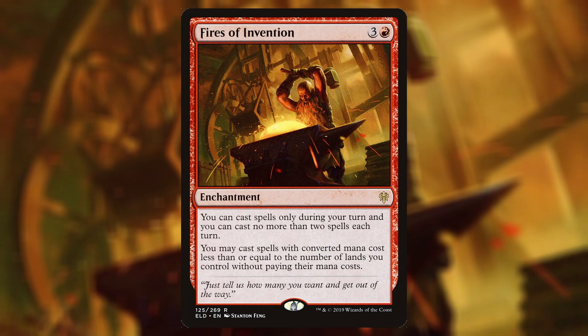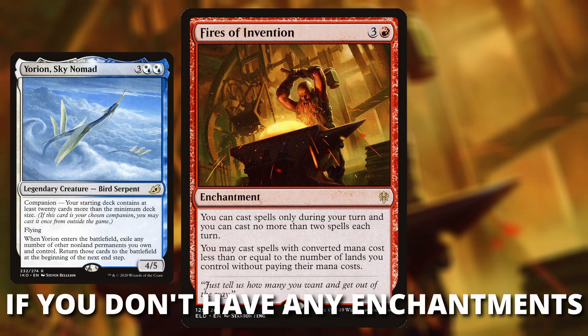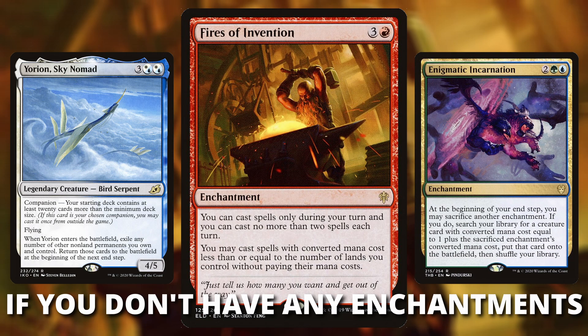Conveniently there's also a four mana enchantment — Fire's Invention — that lets us play any cards we want for free twice a turn, given that you have the lands on the battlefield, letting us get our tempo by being able to play two cards per turn. You can also do some shenanigans with Yorion, fetching it back and bouncing Fire's Invention so you can play a bunch more cards on that turn. Most importantly, Fire's Invention is good because if you don't have any enchantments on the battlefield you can go Fire's Invention on turn four into Enigmatic Incarnation, letting you sacrifice Enigmatic Incarnation and get something like a five mana card from the deck. That's why Fire's Invention is so important.